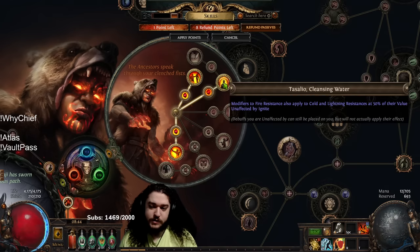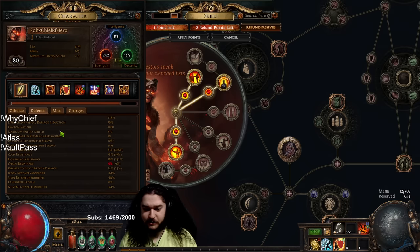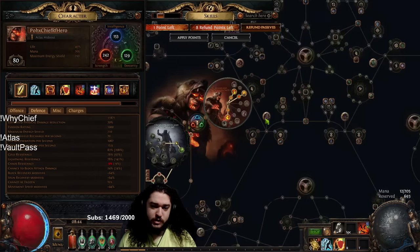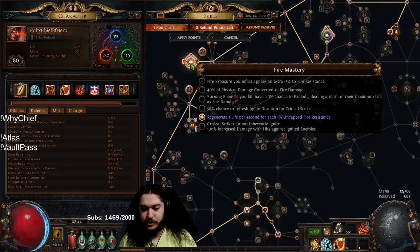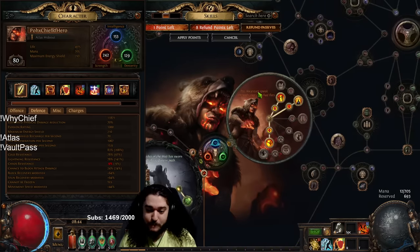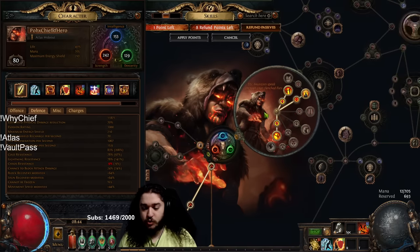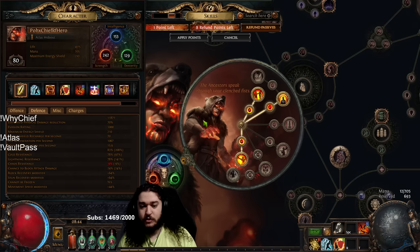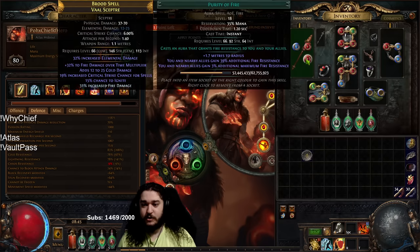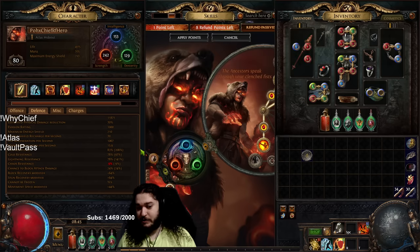Salos' Cleansing Water is a node that lets you stack fire resistance, and as you stack fire res it splashes resistance to your other resistances. This works well in conjunction with the fire mastery for life regen. The biggest problem is Chieftain doesn't have any life regen multipliers — Juggernaut has Tireless which is 40% increased life regeneration rate, and Inquisitor has permanent consecrated ground with Pious Path. Those are two big multipliers Chieftain doesn't get, so recovery is a bit of a struggle. On the flip side, it's the easiest ascendancy to hit 90 max all res — slapping on a Rise of the Phoenix would put us at around 88 max res.